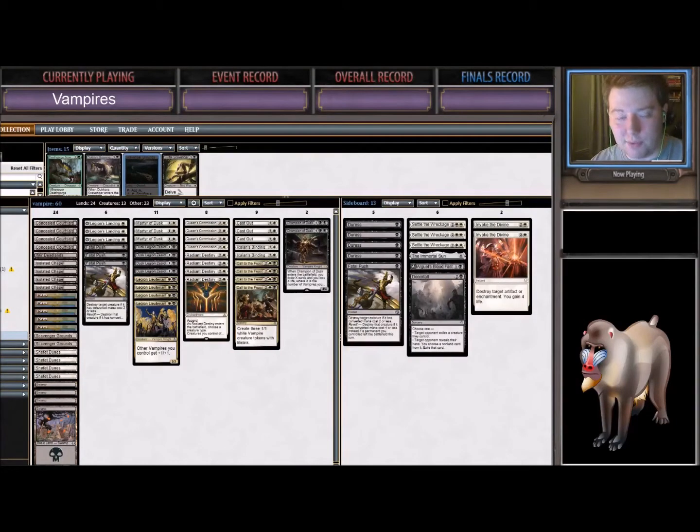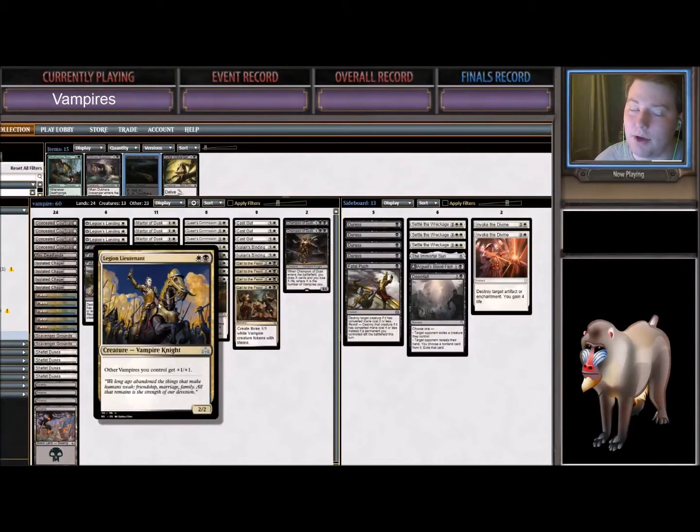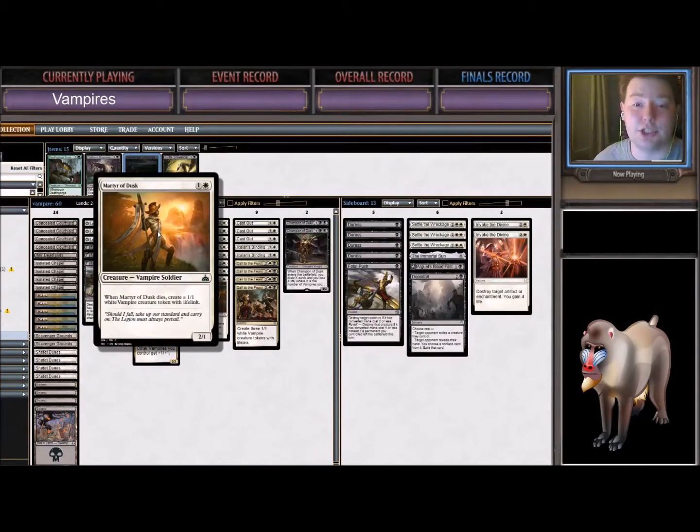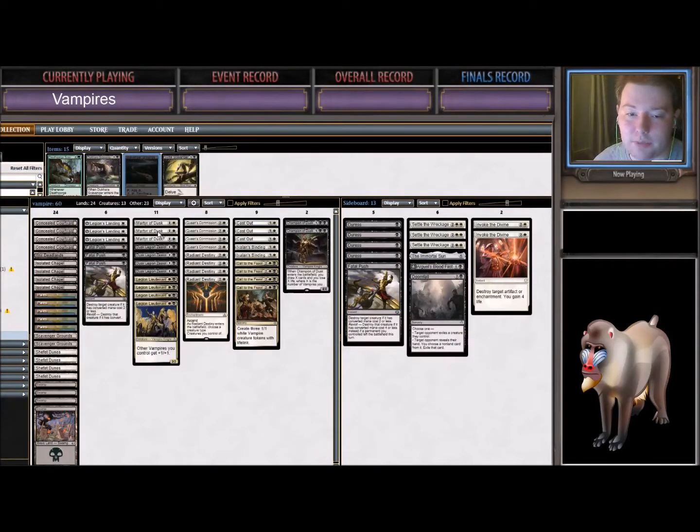Let's go over the deck quickly. We've got 24 lands, pretty basic. We have two Scavenger Grounds because I think exiling the graveyard is more important than Field of Ruins these days. We have three Legion's Landing, three Fatal Push — pretty standard. We have Martyr of Dusk, Dusk Legion Zealot, and Legion's Lieutenant — three solid two-drops that help us curve out. Legion's Lieutenant is one of our ways of beating Chain Whirler. Martyr is resilient to Chain Whirler, leaving behind a 1/1 Vampire token and replacing itself.